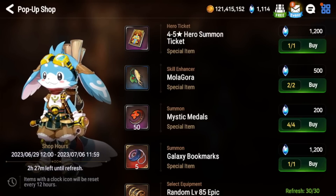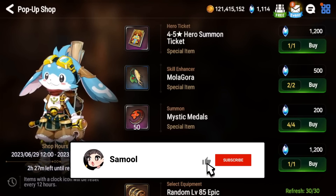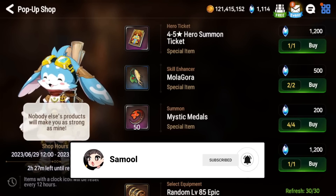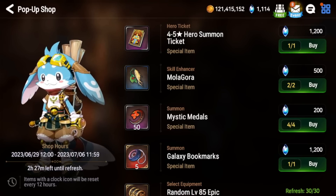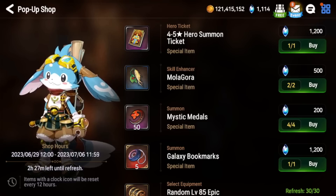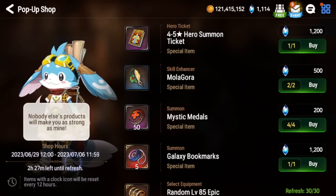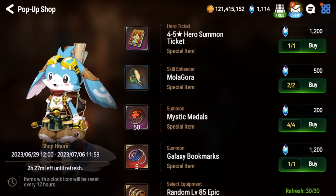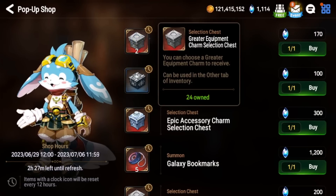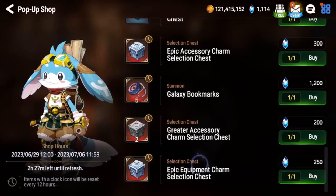Welcome back. Today we're going to talk about Hoochie's pop-up shop and what items are actually worth buying. There are going to be some items worth purchasing and some to avoid, and it really depends on your Skystone situation and how far along your account is. This shop runs until July 6th and has two types of items: permanent items that won't rotate, and items with a clock icon that rotate every 12 hours — you can see the refresh time on the bottom left.